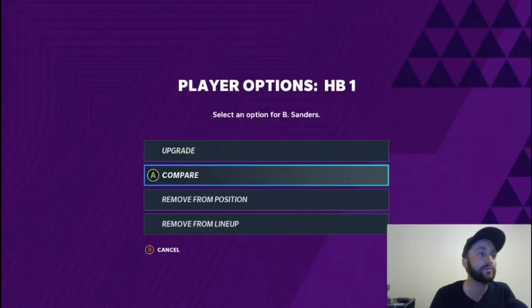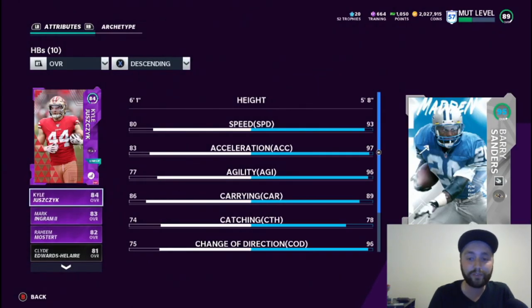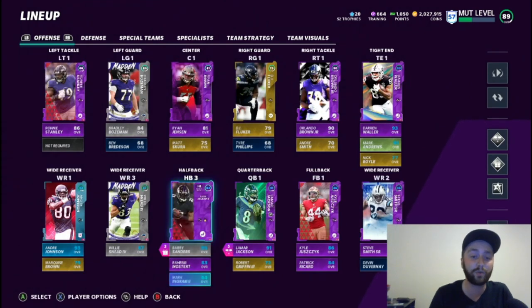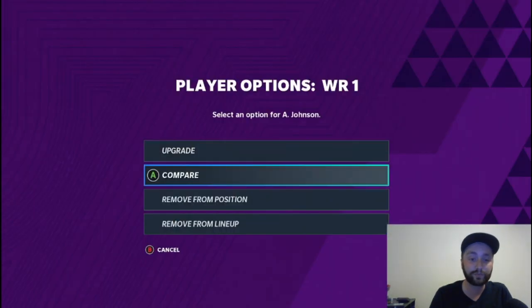We've got 95 Vick Sanders — I know he's 95 on my normal team so I figured he'd be here too. 93 speed, 97 acceleration — super solid, definitely still the best running back in the game by far. You've got Raheem Mostert and Mark Ingram backing him up.